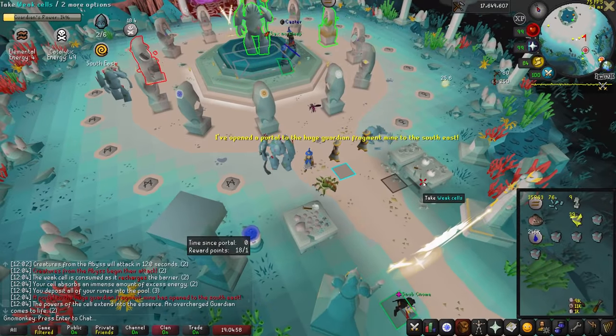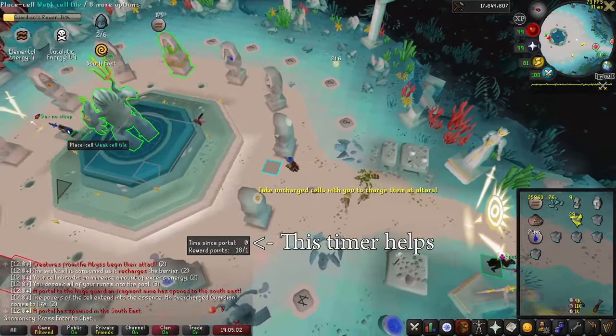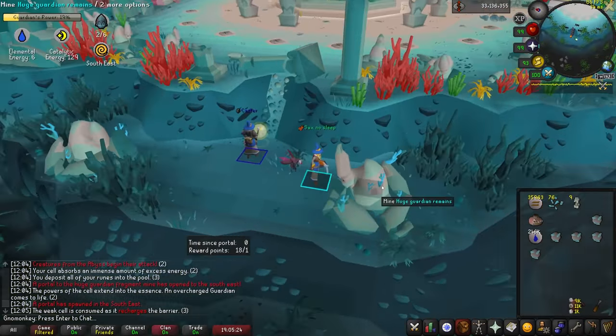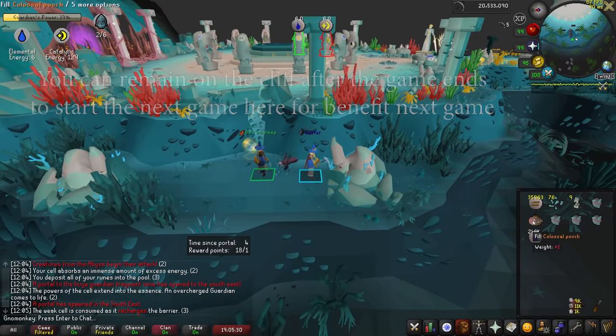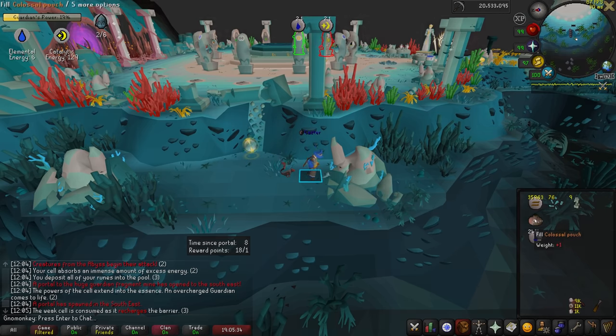Roughly every two minutes a portal will spawn. Anytime after 110 on the plugin, the portal is able to spawn, which can take you to the west cliff, allowing you to mine huge guardians for guardian essence directly instead of fragments — far faster. It will remain for a bit after the game, allowing you to teleport to the cliff and wait there until the next game, giving you a big head start.